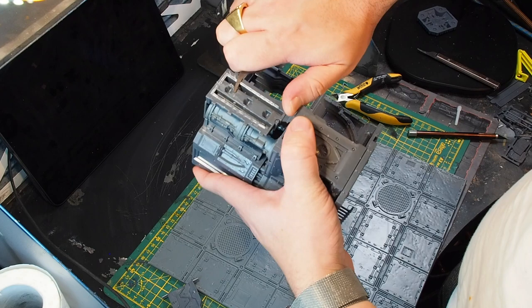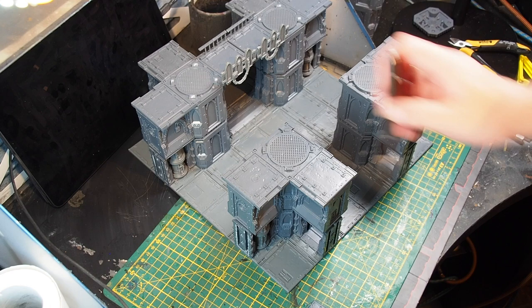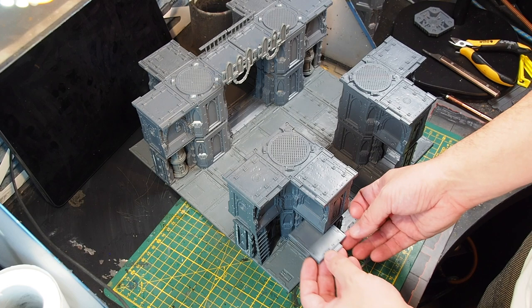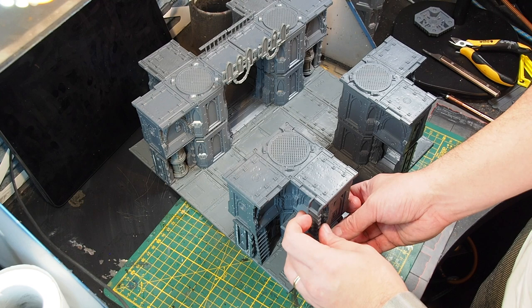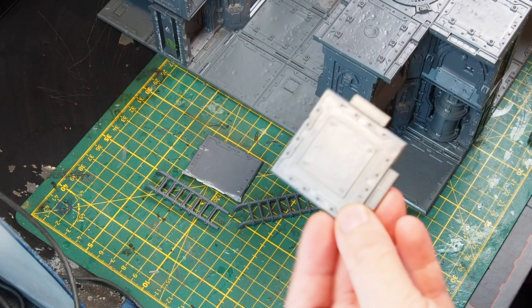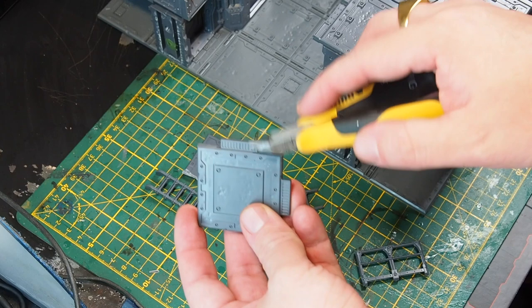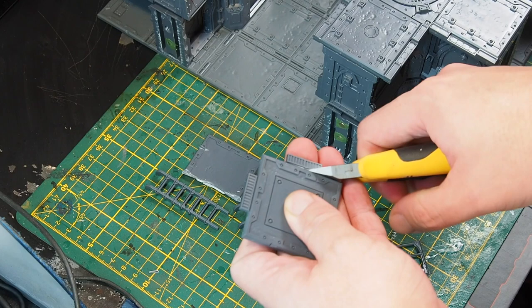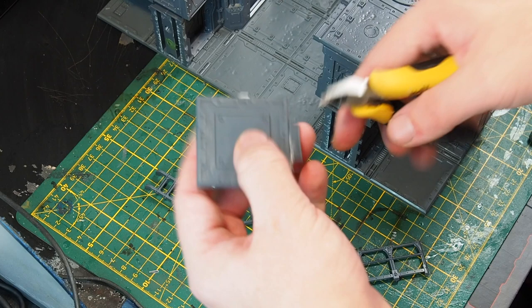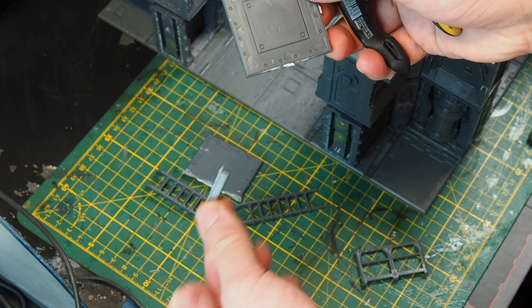On to the third step of my building process: what I call the access detail step. Each tile with tall walls should have multiple ways of accessing the tile, otherwise it can become unbalanced during gameplay. Height advantage is a thing, and if there's only one way to the second level, it will prove hard for the player on low ground. I always go to this step directly after the main theme step to make sure I have space for access points. On this tile I want the access details on the opposite side of the main gate, as the stronghold will have enough ladders and lifts inside. For this tile I decided to build a ladder ramp — I need two ladders, two small individual tiles, and one railing. First, I cut off the excess part of the tile and save it, as these parts can be used for covering small gaps and provide nice details.